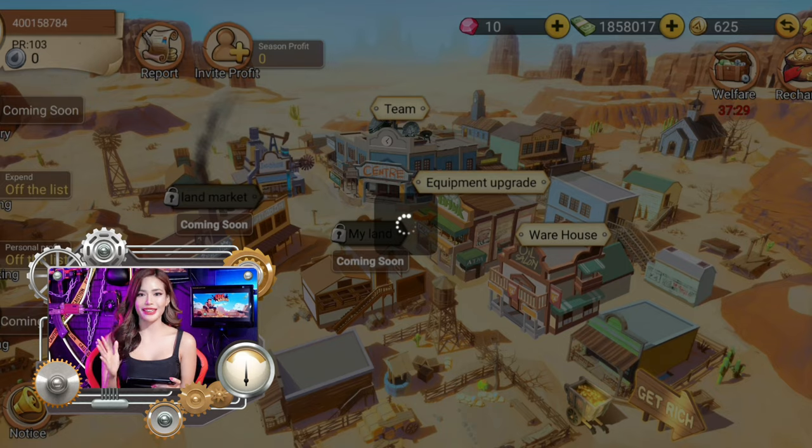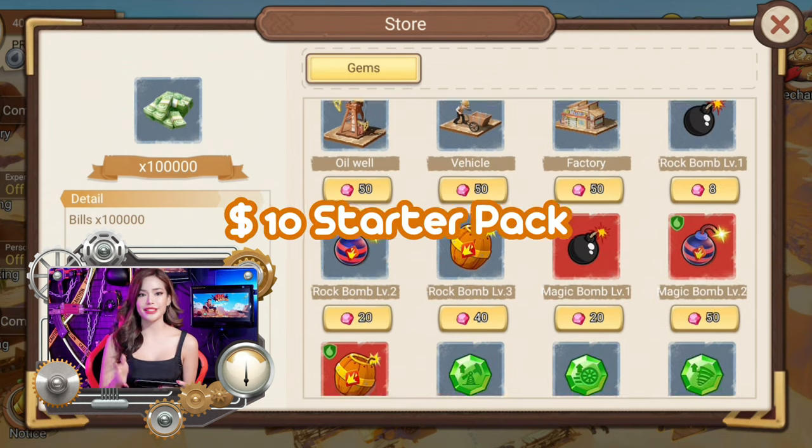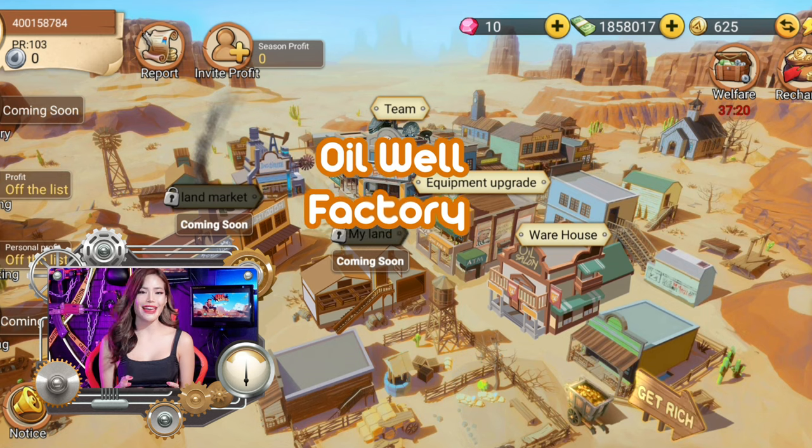Before we begin, just a heads up. To start here in Oil Wars, you guys need to first purchase the $10 starter pack that contains an oil well, a factory, and vehicles.